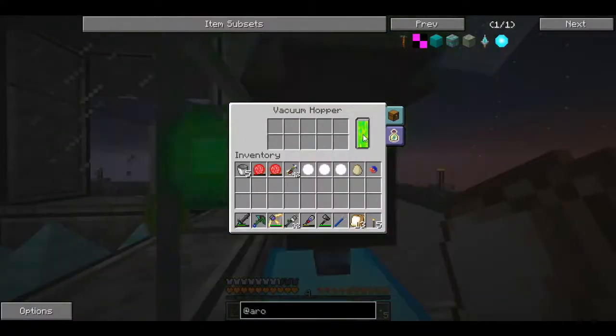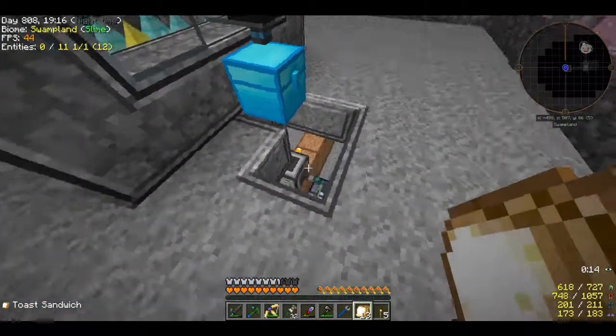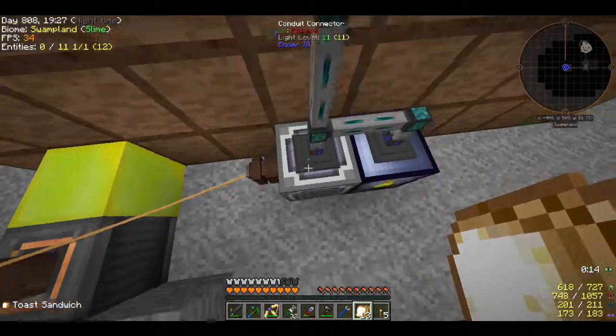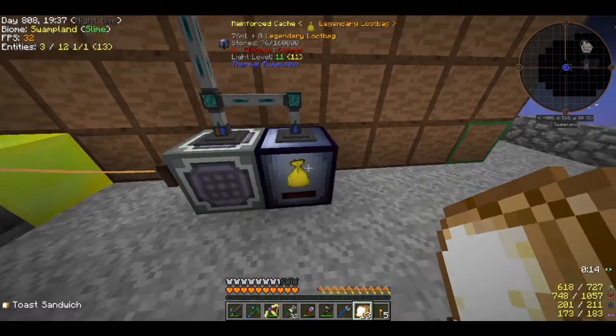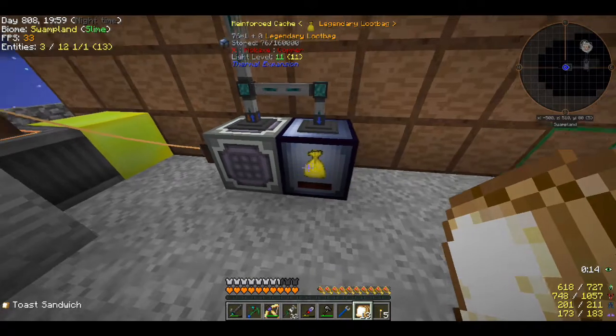You're going up on your own now - you are collecting XP, there we go. I'm filtering everything out into the drawer controller, and from the drawer controller I'm pulling out all the epic loot bags, putting them into a compactor so they all turn into legendary loot bags. From there I want to put those into something that can automatically right-click and take items out - maybe an autonomous activator.